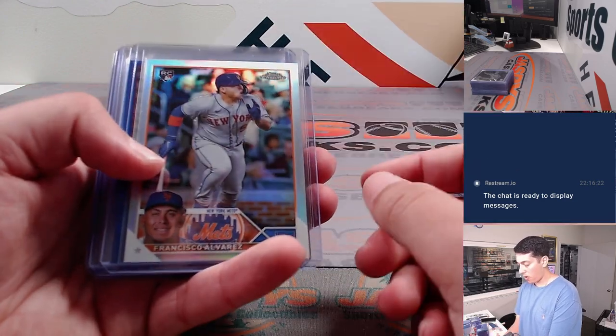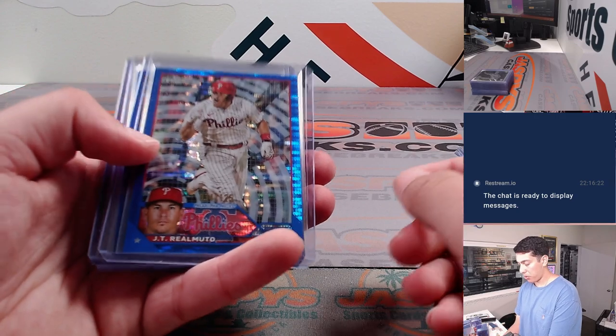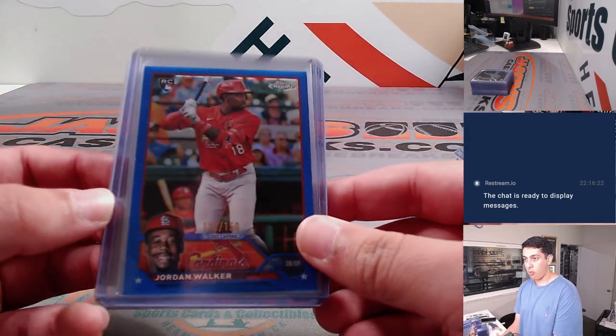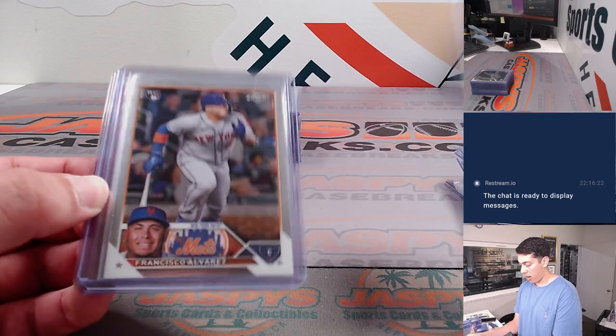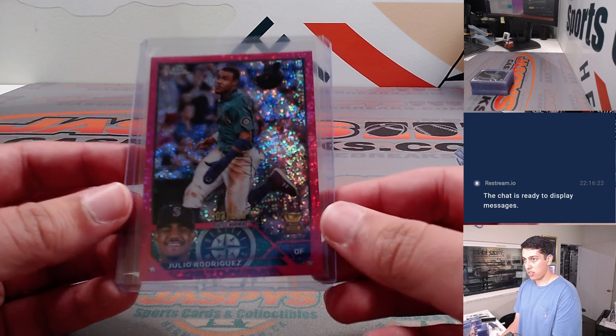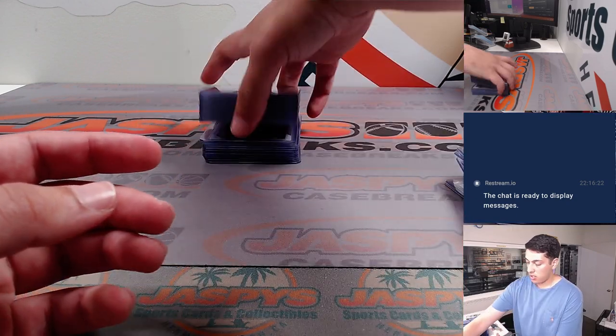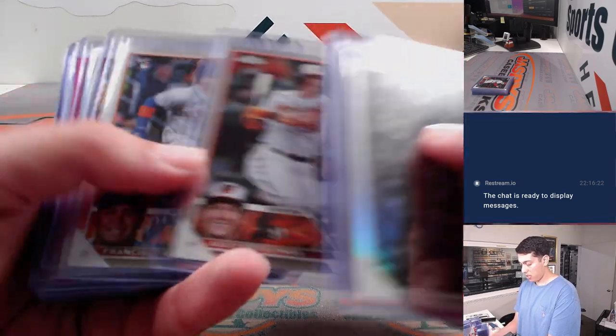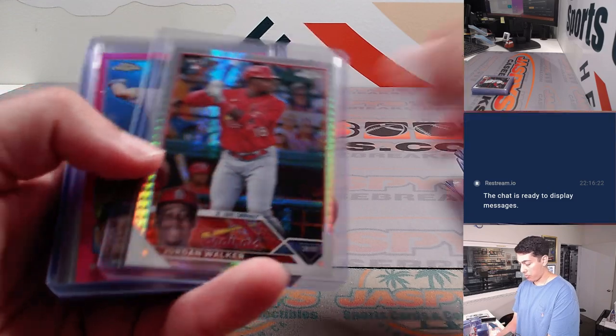Shohei base, Francisco Alvarez refractor, JT Realmuto to 125. This is actually out of one of the blasters. Jordan Walker out of 150, blue refractor, very nice. Some more rooks, Shohei's, J-Rod to 350. Nice one there as well. And Mr. Ruiz sepia, Jordan Walker prism.